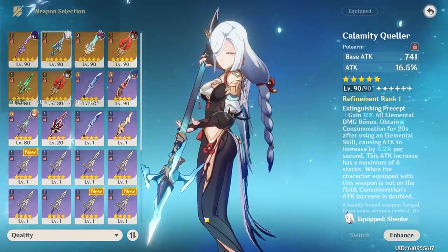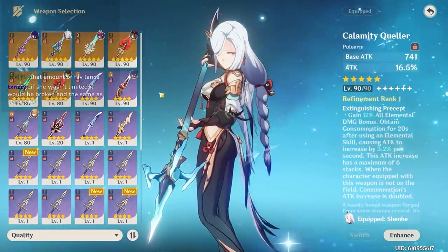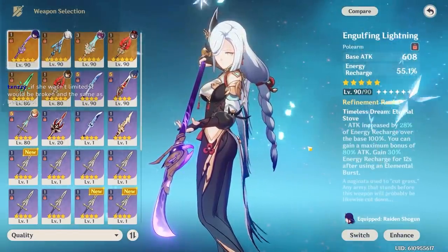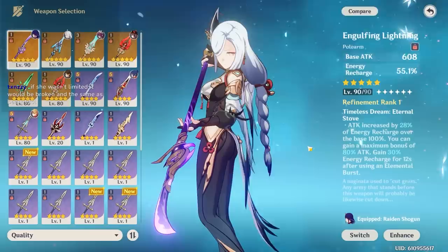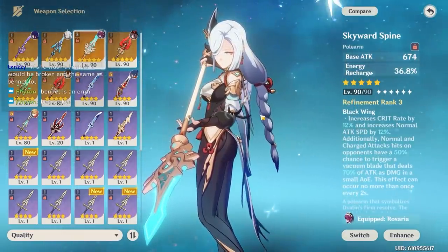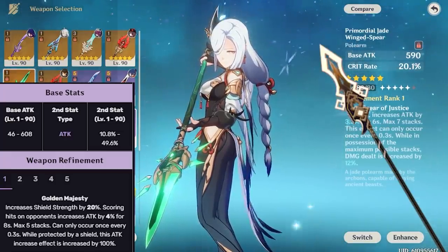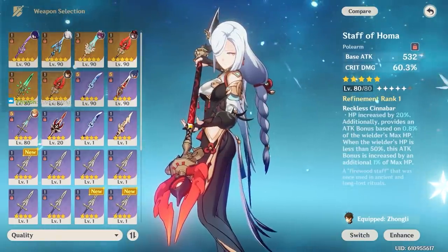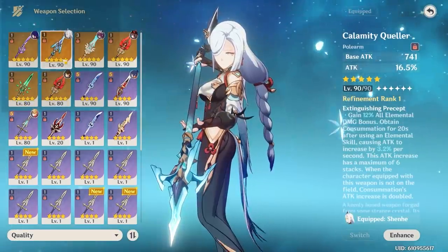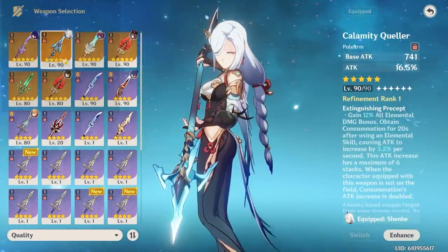For Shenhe's weapons, any five-star is good. Ironically, I'd actually pick the Staff of Homa last. Her signature weapon, the Calamity Queller, is of course excellent. Engulfing Lightning is really strong because its energy recharge stat also converts into attack. Skyward Spine is also a good option with high base attack and energy recharge as a substat. Primordial Jade Winged-Spear is usable if you got unlucky on the weapon banner. I'd generally prioritize energy recharge weapons, but if your artifacts already cover energy recharge, the Calamity Queller or Vortex Vanquisher are great too.